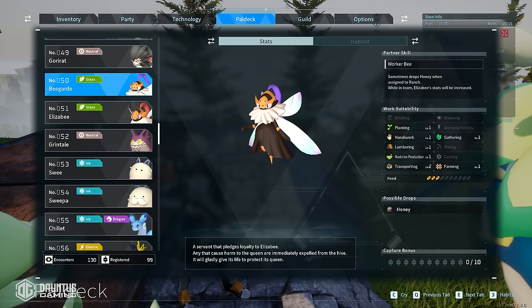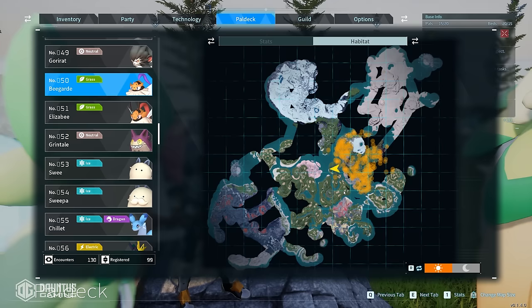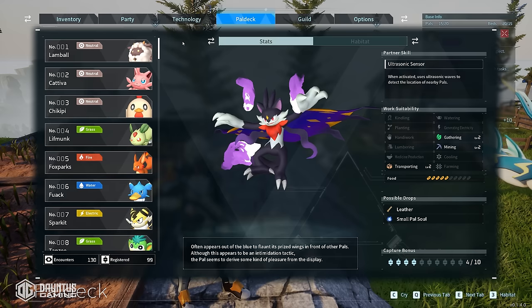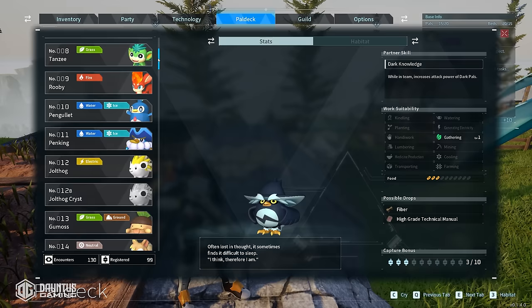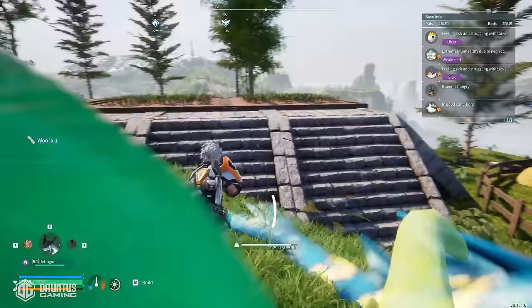Bee Guard — not to be confused with Elizabee — can be found in this habitat here. However, they can be a bit of a challenge to catch early game because by default they just want to run at you and explode. If that's a pain point for you, you can actually breed a Tombat with a Pukertes and that will give you a Bee Guard, making it super easy. Both of these are found very early game, right when you first start — you should see them at nighttime. Just catch two of them, breed them, and you've got yourself a Bee Guard.